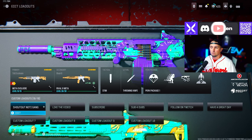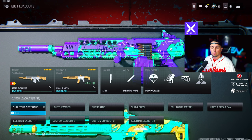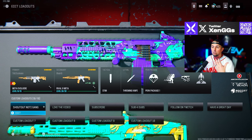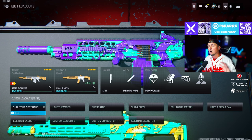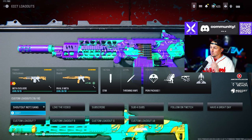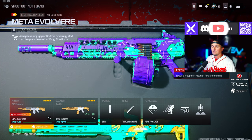For this first set of loadouts we're going to go with the Evolver and the Rival 9 SMG. These don't necessarily have to be run together — all of these are pretty interchangeable. I'm going to show you the top seven long-range weapons and the top seven close-range weapons along with some bonus loadouts. We've got a lot of loadouts today, so you're going to want to screenshot a lot of these.